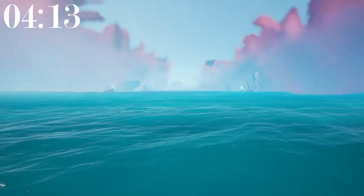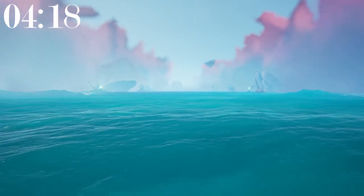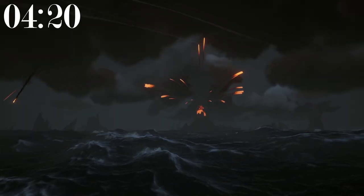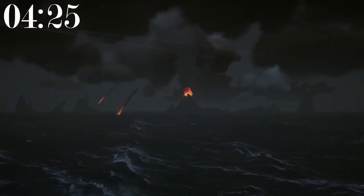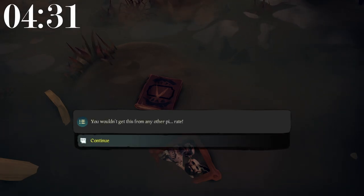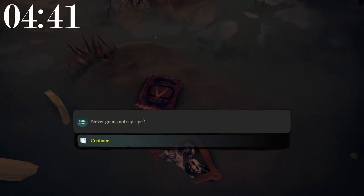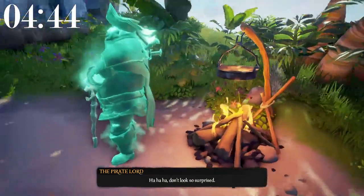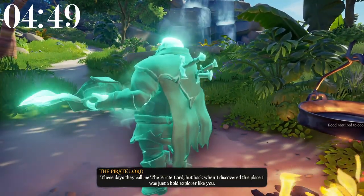In Sea of Thieves lore, the first pirate to ever reach the Sea of Thieves was a pirate named Ramsay. There are approximately 12 volcanoes in the Devil's Roar. Merrick's journal on the Reaper's Hideout is there to commemorate a Sea of Thieves content creator who used to blast Rick Astley's Never Gonna Give You Up on the Speaking Trumpet. According to Sea of Thieves lore, the pirate lord died due to being stabbed by daggers.